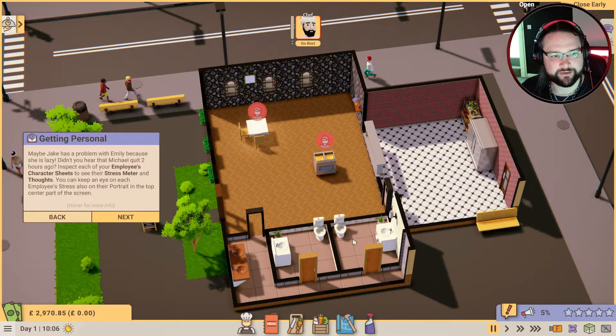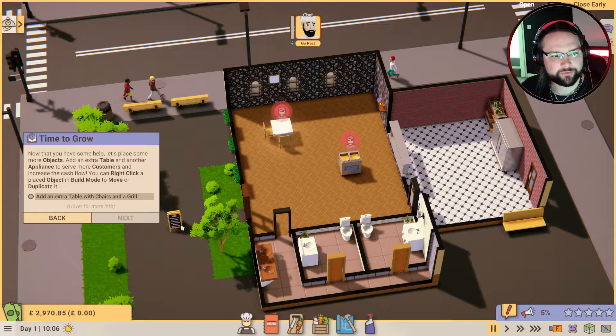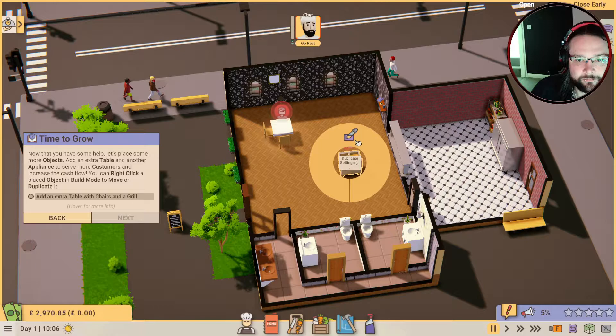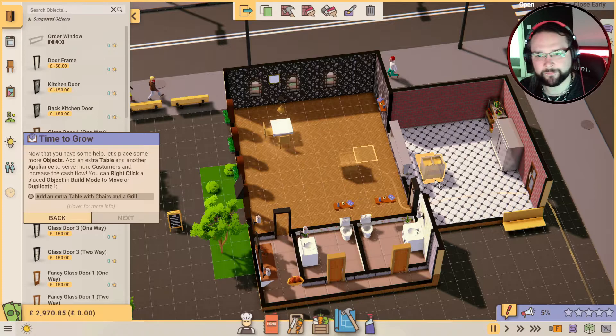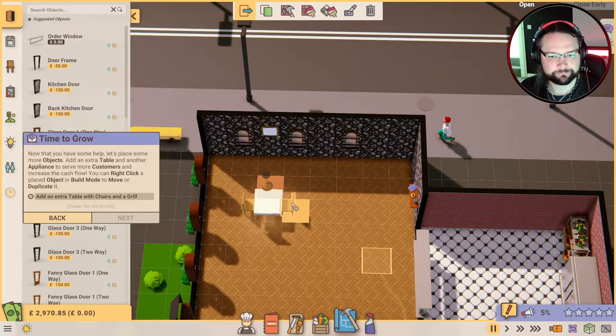Maybe Jake has a problem with Emily because she is lazy. Inspect each of your employees' character sheets to see their stress meter and their thoughts. Now that you have some help, let's place some more objects - add an extra table and another appliance to serve more customers and increase the cash flow. You can right-click a placed object in build mode to move it - so we need to go into build mode, right-click, move.